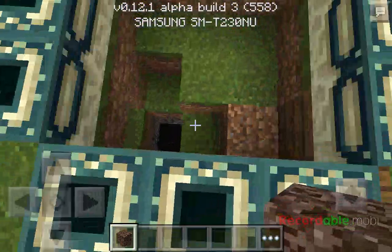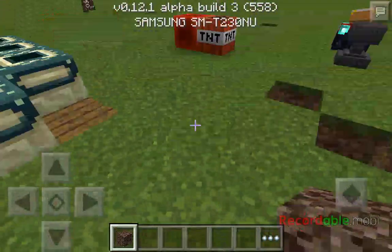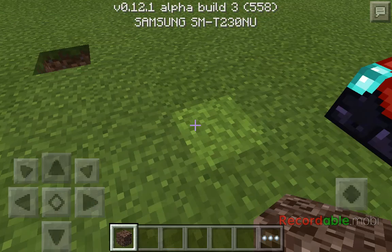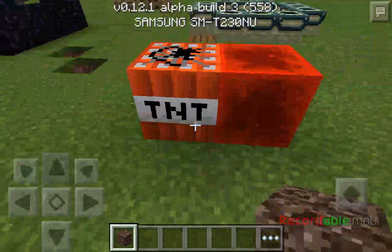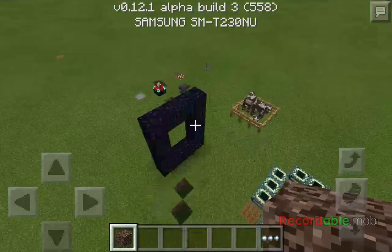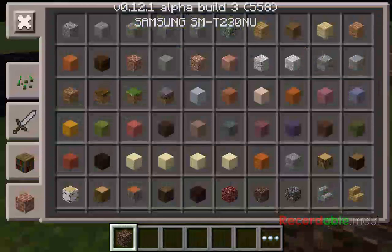Crouching — or pressing shift, I don't really know what it's actually called — has been added in Minecraft Pocket Edition. Sprinting has also been added, and the jump button has just been moved to the side. In the settings under Controls, you can swap jump and sneak. I did that once and the game crashed, and when I went back in it went back to default.